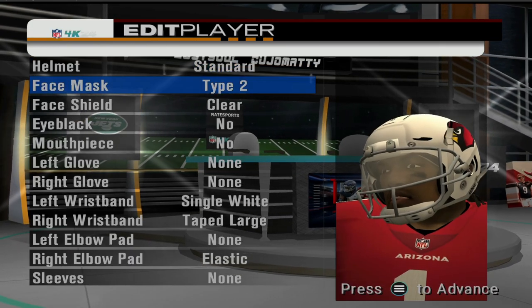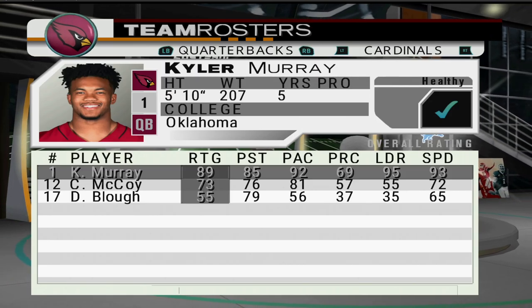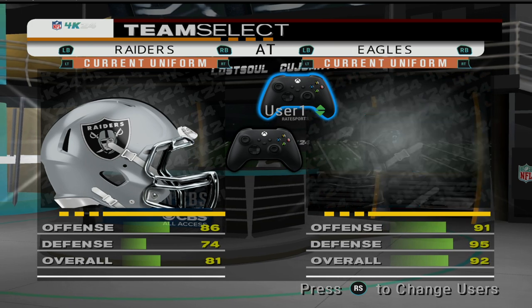My decision for this one is we're going to keep it to star players, quarterbacks, and some skill player positions, to make sure that Aaron Rodgers, Kyler Murray, and others look like themselves in the game.